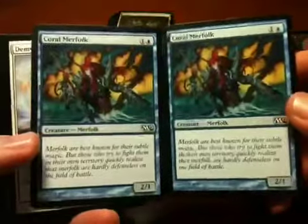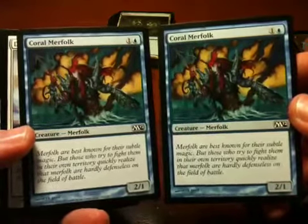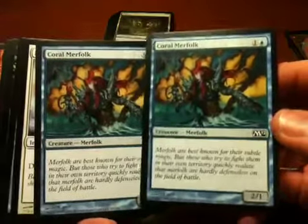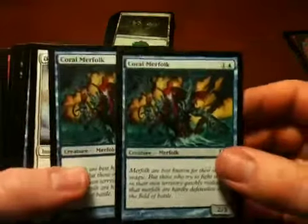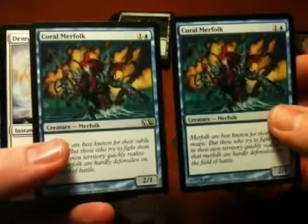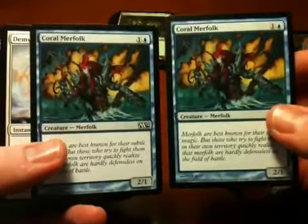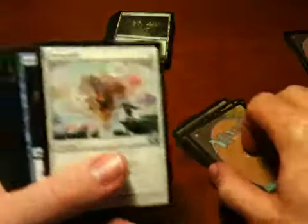Coral Merfolk. Is there anything more boring in the Magic universe than Merfolk? Merfolk of the Pearl Trident — a 1-1 creature for 1 mana, in a color that is completely not creature-based. These guys are 1 extra power for 1 extra mana and don't really do anything else. Unless you have a Lord of Atlantis and you're playing a bunch of Merfolk in your blue deck — which should just be a bunch of instants. This is a boring card and I don't like Merfolk.